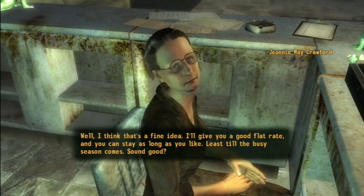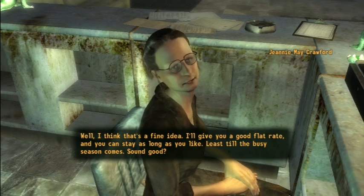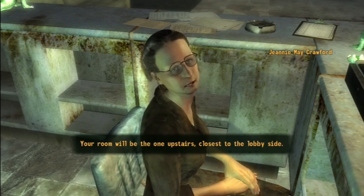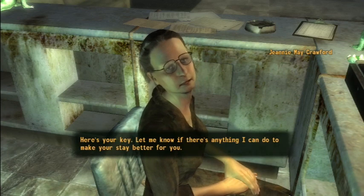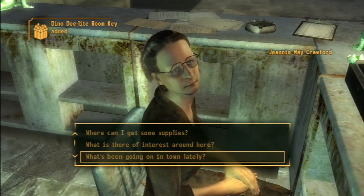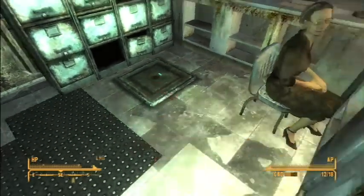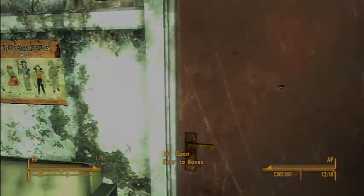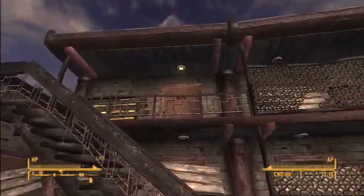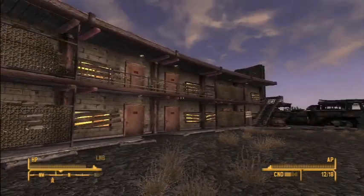Here's your key - let me know if there's anything she can do to make the stay better. That's all the information we need from her. Let's go back out and talk to that guy. I think our room is that one there, because those other three are boarded up and the others are probably other people's.